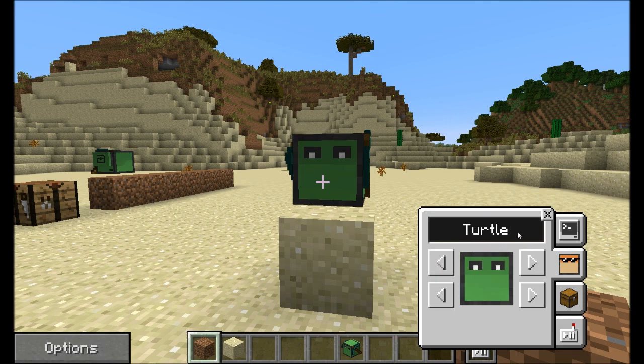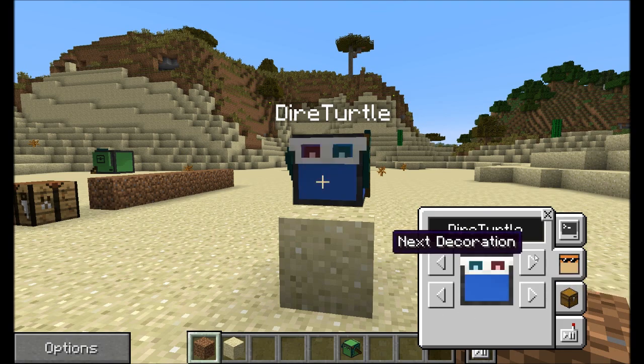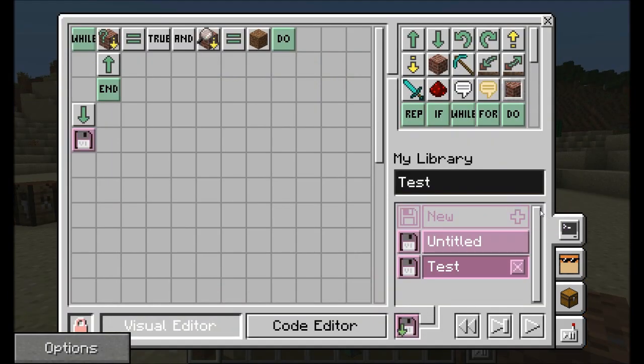The third tab lets you change the turtle's name — I'll call mine Dire Turtle — and pick a color for it. You can flip through all the different colors; I'll go with blue. You can also give it decorations like 3D glasses, a creeper face, little hats, a scuba mask — all kinds of neat stuff. This is especially useful when working with kids in a shared world, so each child can customize their turtle differently.